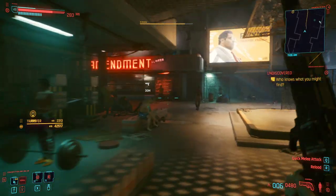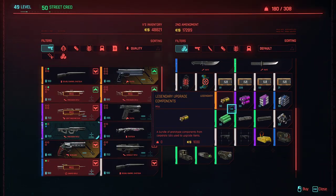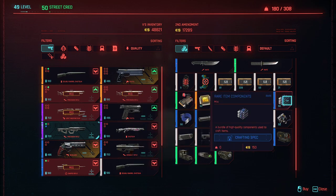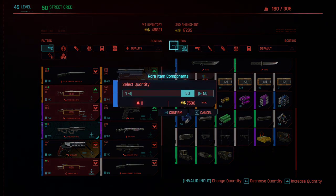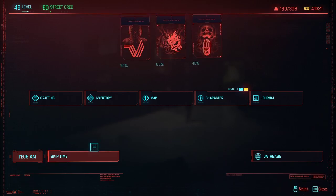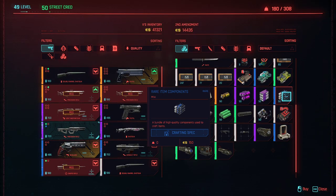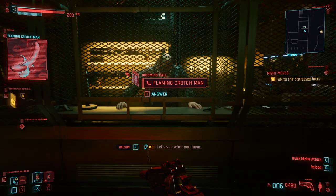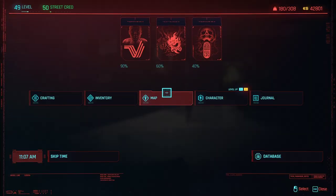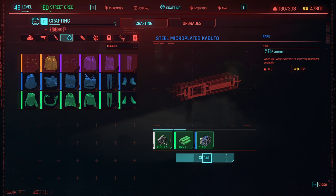Once you have enough money, run down the stairs and go to the gun store in V's apartment building complex. The vendor there — Wilson at Second Amendment — sells the components you need: both rare item components and others if needed. Let's say you buy 50 of these for 7,500 — with the glitch it's very easy to afford. Once they're gone, just skip time 24 hours and he has another 50. He restocks 50 every 24 hours.